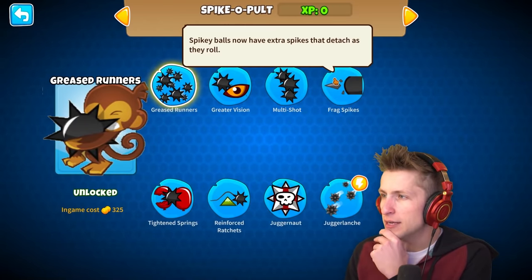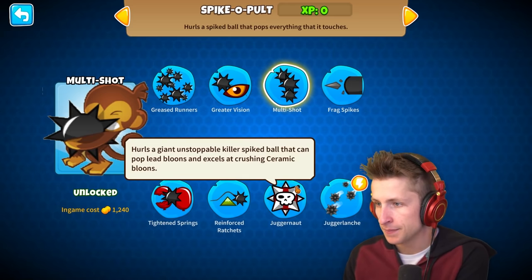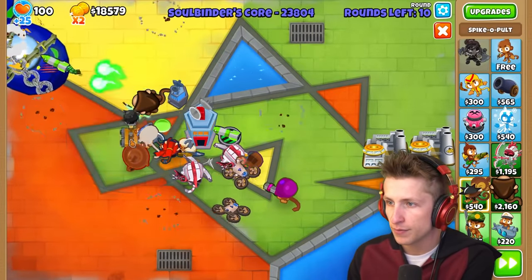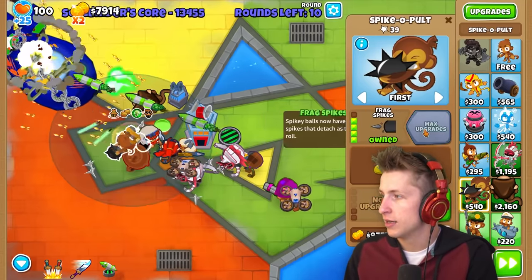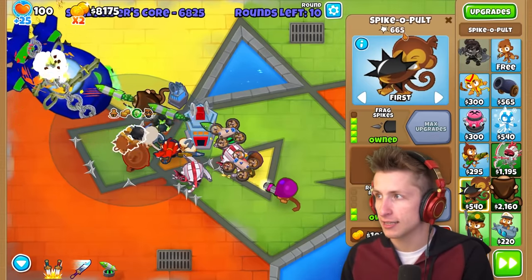Spiky balls now have extra spikes that detach as they roll - multi-shot or juggernaut. Juggernaut increases damage greatly and hurls juggernauts rapidly around the monkey. Greased runners - lubricant added to the spike bolt allows it to shoot faster. We'll upgrade and grab that - I think that's going to be pretty strong.